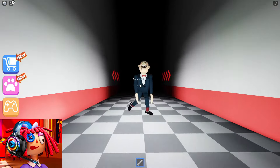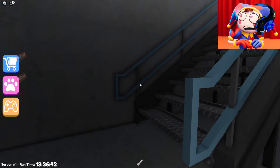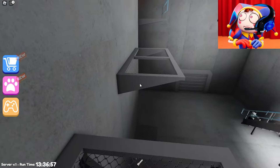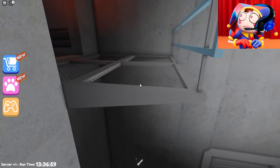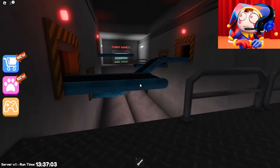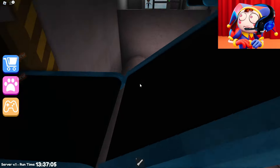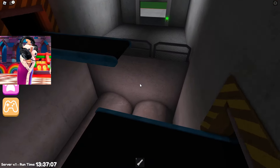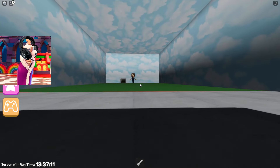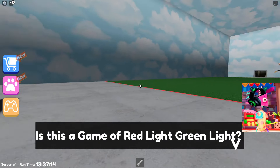Now we need to pass another test. There are some stairs and platforms that we need to jump on. Let's climb to the very top. It seems to me that if we just completed game number one, there will be other interesting games. On the door at the end of the test it says Fun Game 2. Let's go in and see what kind of game awaits us. This is the same test that was in the Squid Game series.